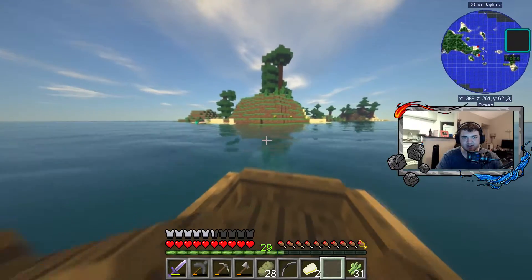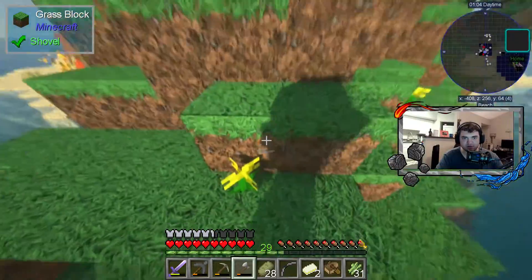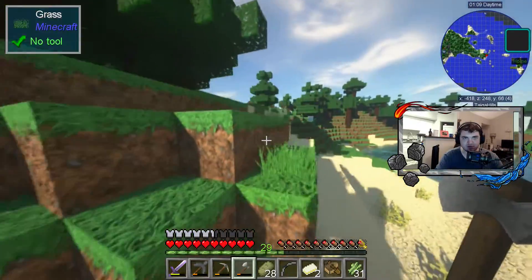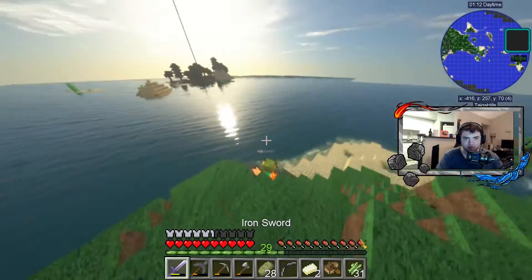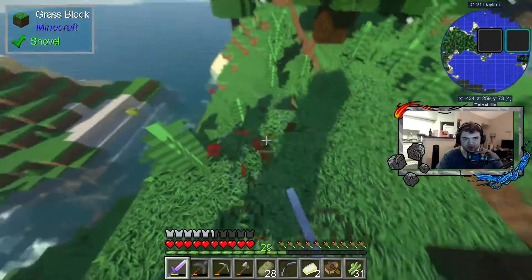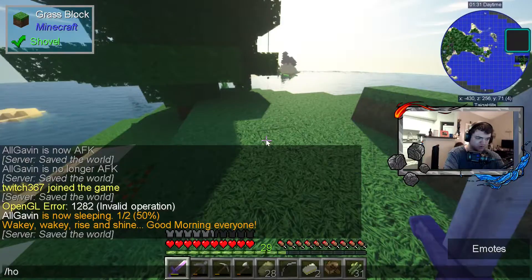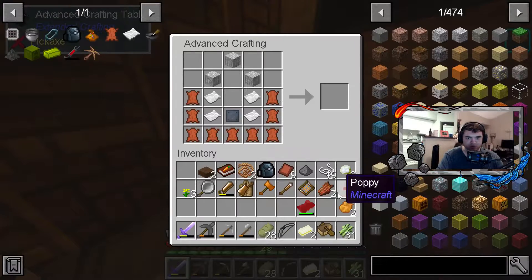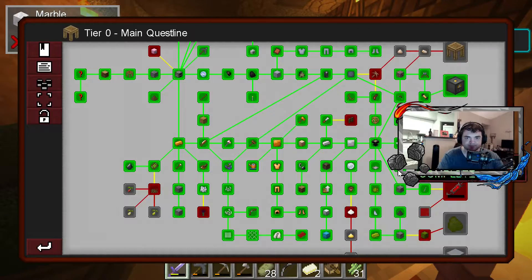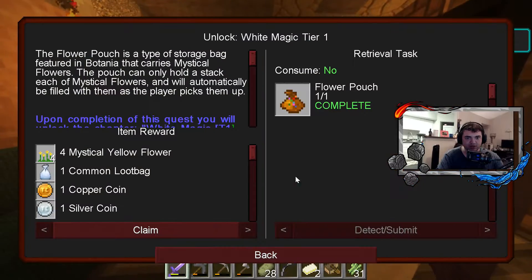There's some more yellow flowers, let me go ahead and grab these. Found red ones - beautiful. We did it, we got ourselves the flower pouch! And what does this give us? I'll collect all the rewards later.